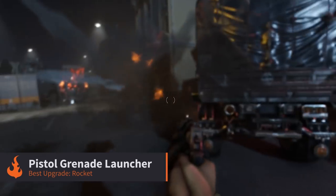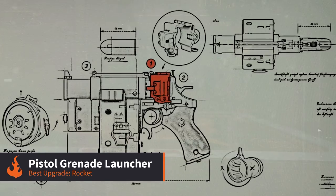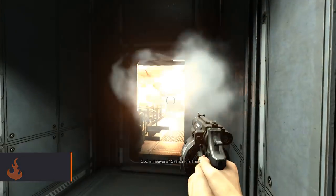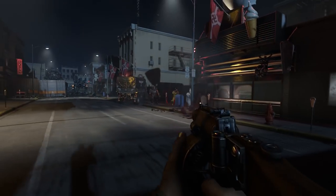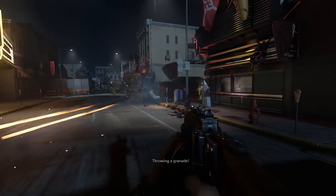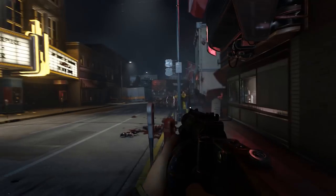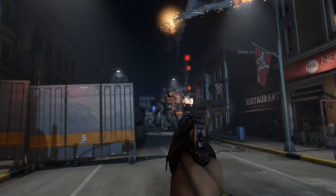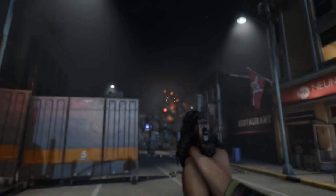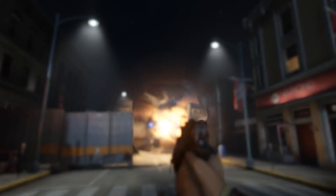Next we have the handheld grenade launcher. This is an awesome weapon once you apply the rocket upgrade, which lets grenades fire straight ahead and explode on impact. The shoulder stock seems pretty much useless — it eliminates the recoil but is far from necessary. Spring loader will pack three grenades into a single shot and launch them in quick succession; it's effective, but you can spam the trigger without this mod for almost the same effect.